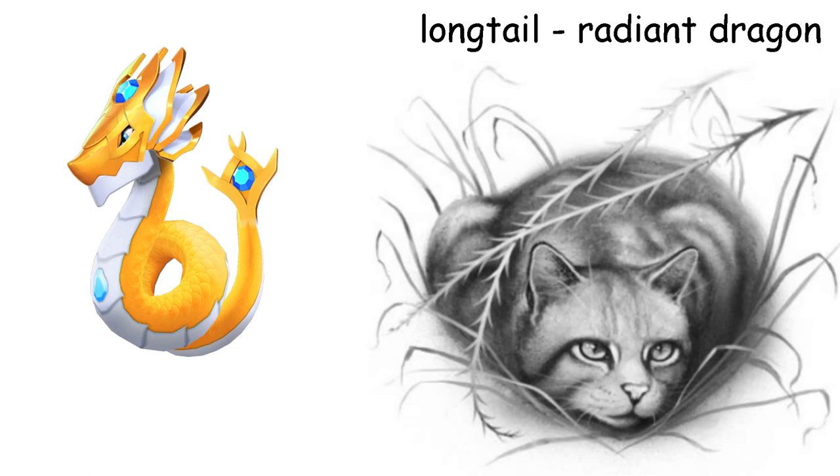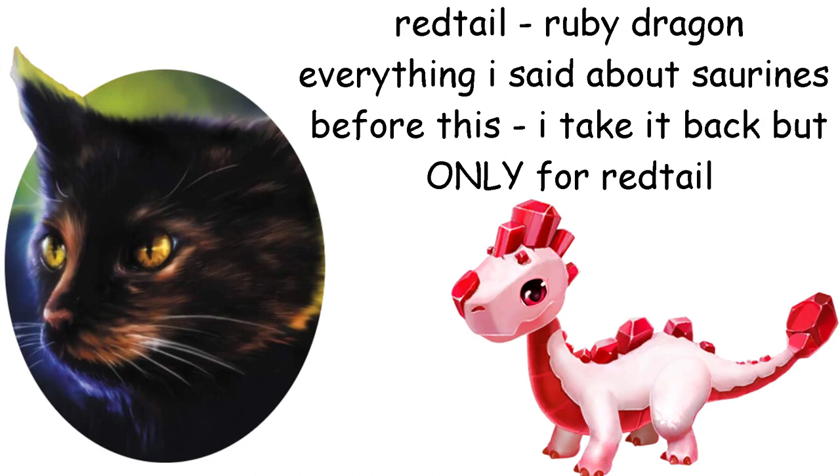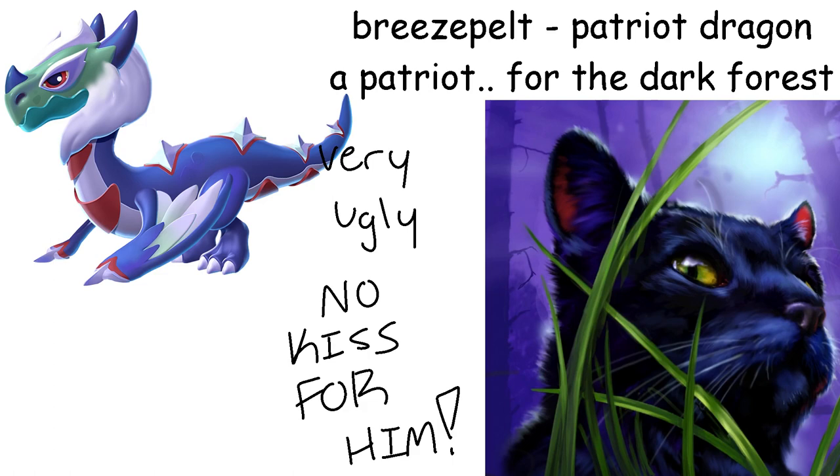Redtail is a Ruby Dragon. Not just because of the literal red tail, but because it's short and so is Redtail, I assume. I know I said saurines look dumb but I actually like the Ruby Dragon. Breezepelt is a Patriot Dragon. I wanted a wind-type anserine dragon and I almost picked Obsidian, but I'm saving that one for later.